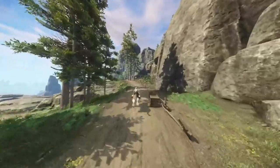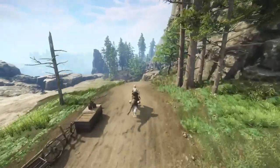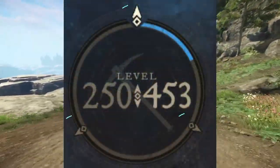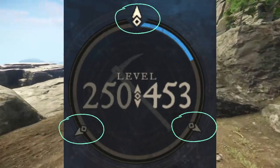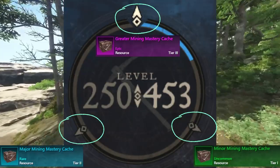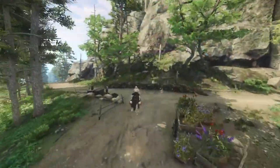Same as any other skill in Aeternum, mining has a total of 250 levels and each level after that will be considered an aptitude level. Each aptitude level is separated into three checkpoints and for each one you will receive a box filled with rewards. However, before reaching the aptitude levels, we will have to start from the very beginning.